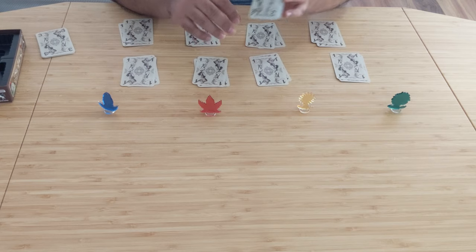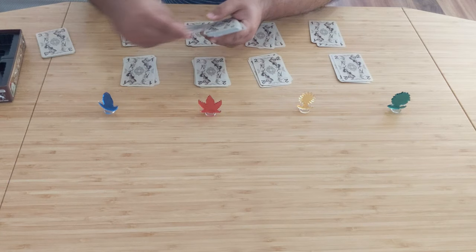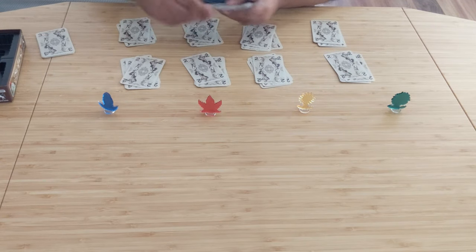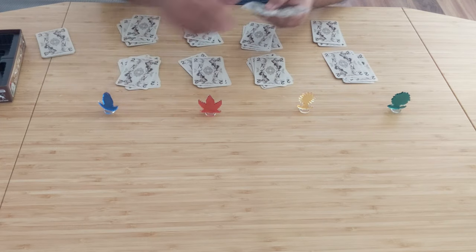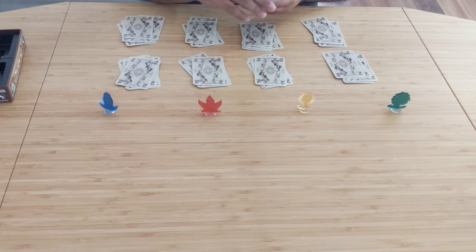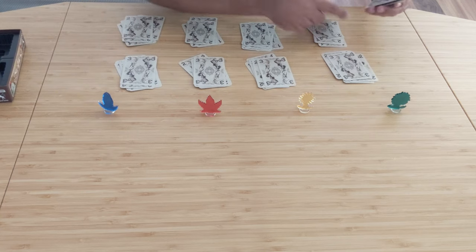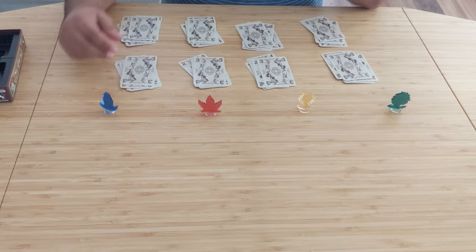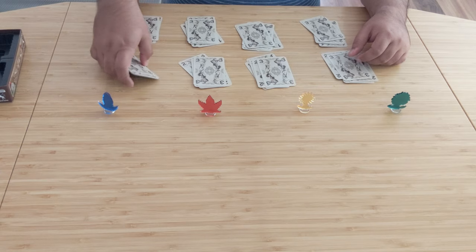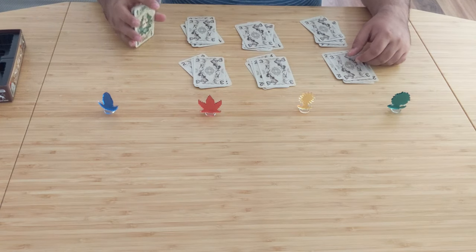Once done with that, take the deck of 2-value cards and split them out between the eight stacks as well. The reason for doing it this way is it ensures the cards are somewhat randomized and shuffled, instead of putting them all in the deck together. Then take the 3-value cards and do the same thing — place them into each of their corresponding stacks so everything is thoroughly randomized by this point.